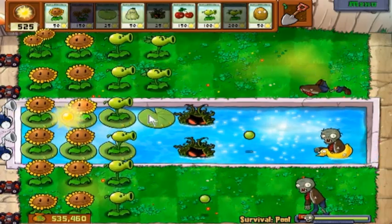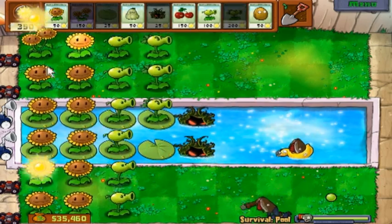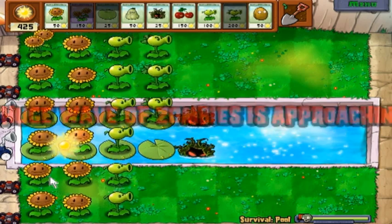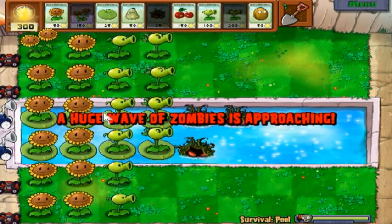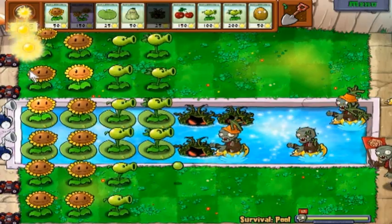But it is very cheap — it's only 25 sun, that's a good thing. And also I'm going to start levelling up my second row with repeaters, because repeaters are good. I like the repeaters, and now we're on the first flag already.